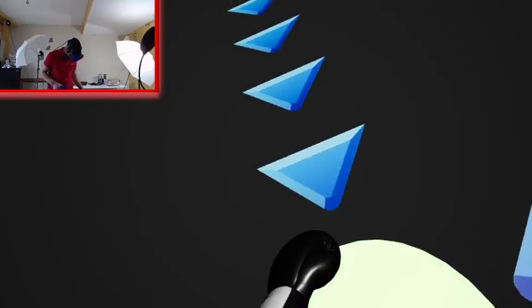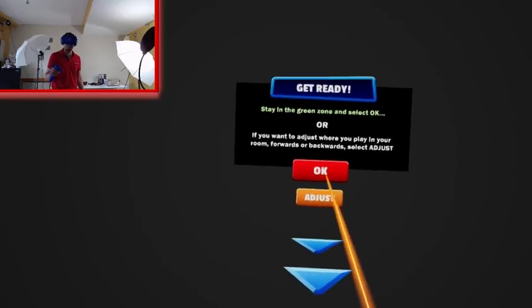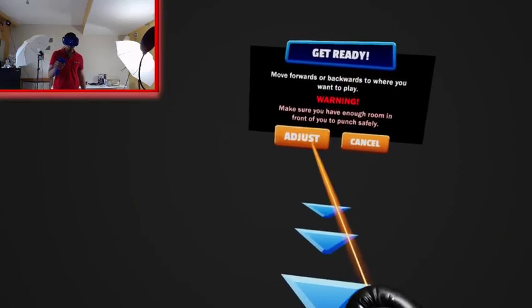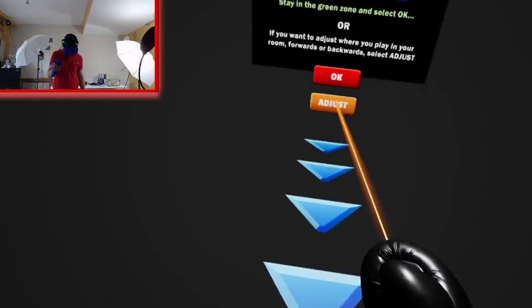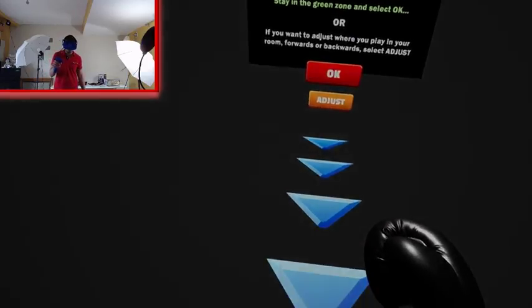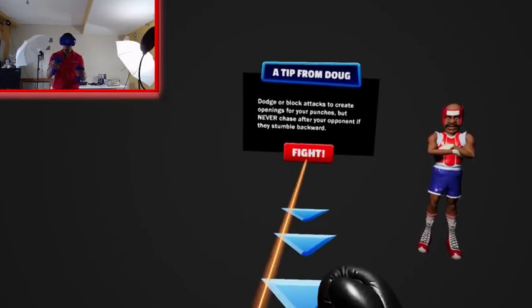So we're going to go ahead and adjust our circle here, just to make sure we have a lot of room. The last thing you want to do is punch the computer screen. So I'm going to go ahead and adjust it just like that. We can see this here is our center, and then we're going to go ahead and adjust. Here we go. Perfect. All right, we are ready. Let's fight.